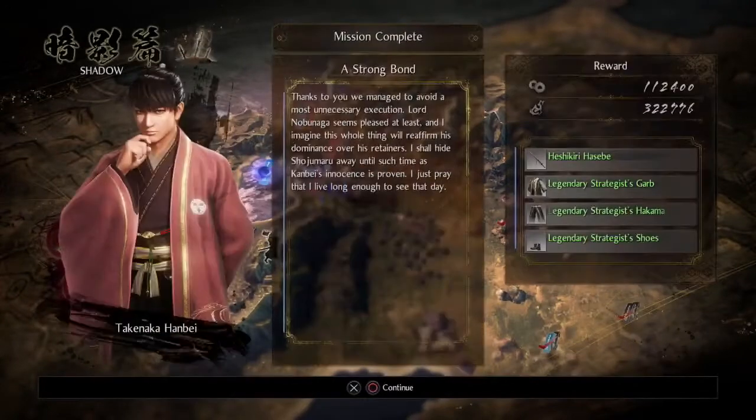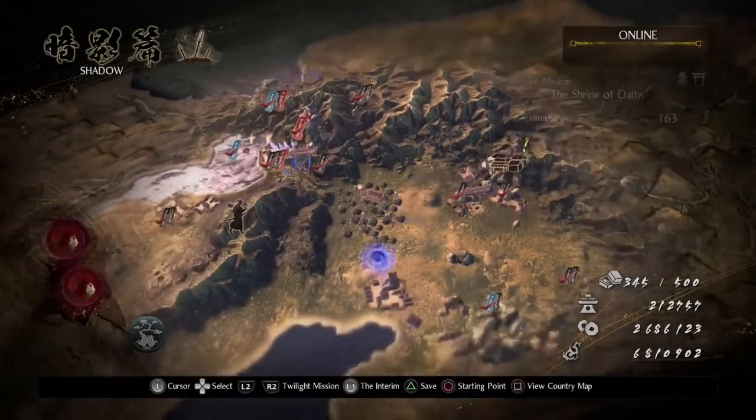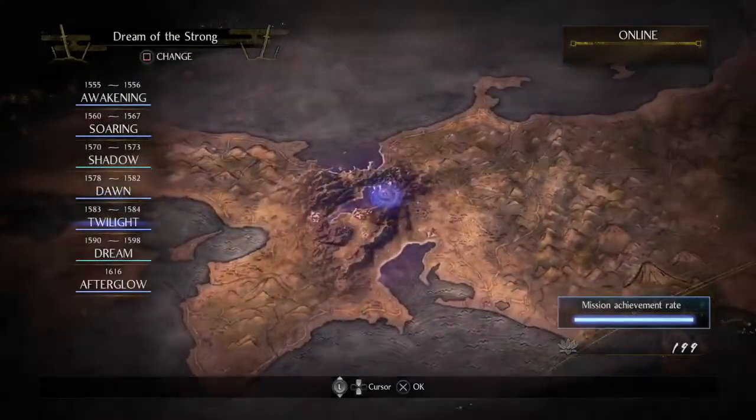Possessed by Mizuchi — oh, you get it anyway! So I guess you don't really get a cutscene for that. Mizuchi, I believe, was in the first game — some kind of water snake or something. Post-mission dialogue: 'Thanks to you, we managed to avoid a most unnecessary execution. Lord Nobunaga seems pleased. I shall hide Shoujumaru away until such time as Kanbei's innocence is proven.' Spoilers — you won't. And you almost have to look into the map, because it says everything's completed, but it's actually not. There's nothing in Chapter 4, so like I said, it's probably chapters 3, 5, and 7.